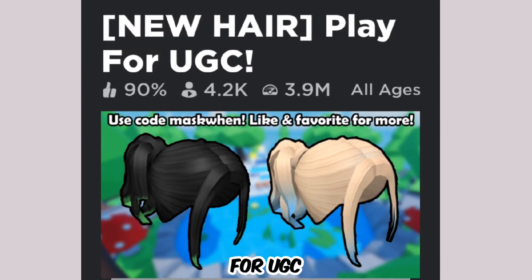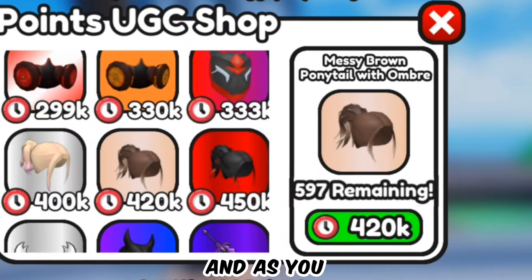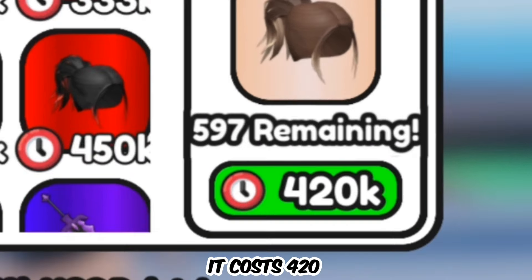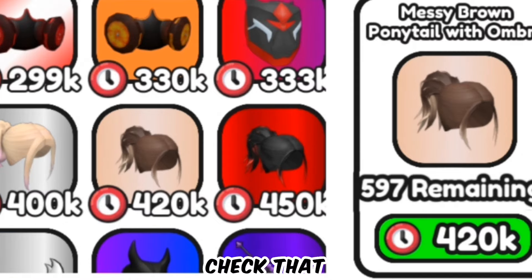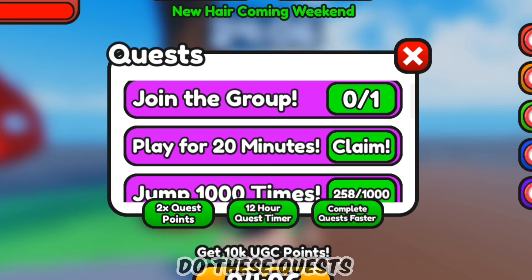The name of the game is 'New Hair Play for UGC.' Go in the game and click on the 'Get UGC' button. As you can see, it is the Messy Brown Ponytail with Ombre hair and it costs 420k points. Before you try to get any item, make sure to check the amount of copies remaining — if it's less than 50 it's going to sell out really soon, so always check that before trying to get anything.